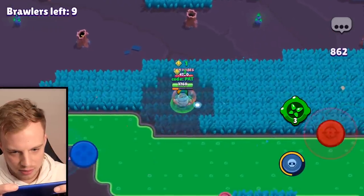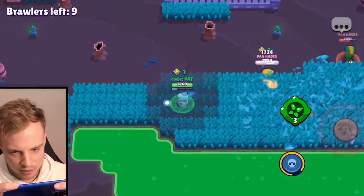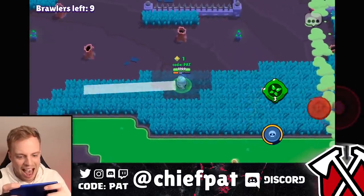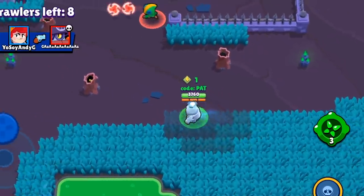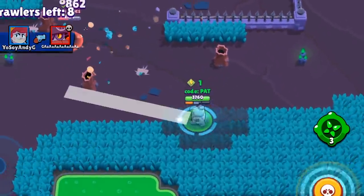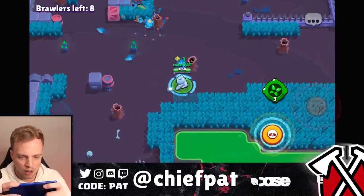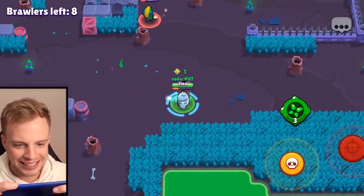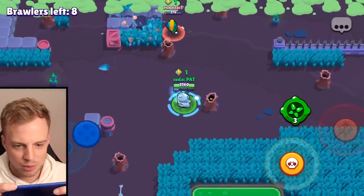There he is — Leon will kill us if he finds us. We have bush control, no Tara super needed. We have our Tara gadget, we have the bush, we have Leon with only one clone remaining, and our super is ready to rock and roll. We will abuse Curveball if it's the last thing we do. Leon is still having trouble — should I just give him the super? No, keep giving him the Curveball.